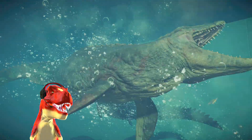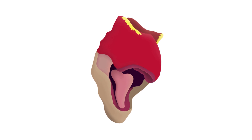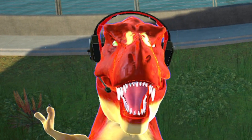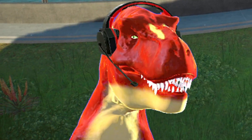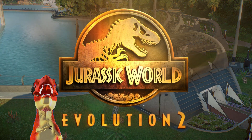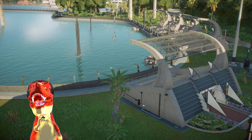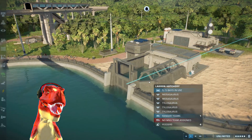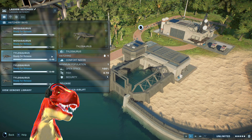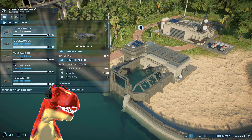The giant claws of the Dinosuchus rip into the Mosasaurus. Welcome back dinosaur members, it's the Talking T-Rex aka BDLC speaking here, and welcome back to Jurassic World Evolution 2 with another aquatic mod showcase. For this showcase video, we will be checking out the Dinosuchus croc replacing the Tylosaurus, that will battle against Jurassic World's Mosasaurus.